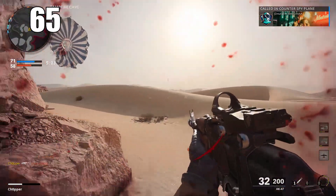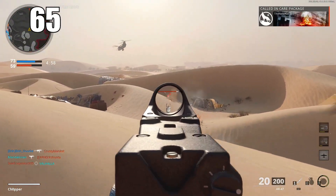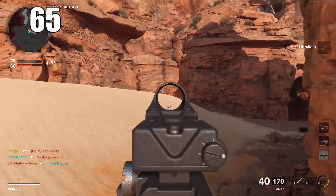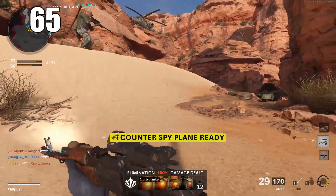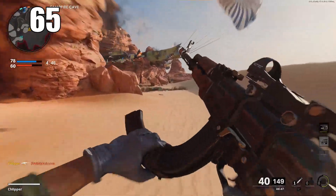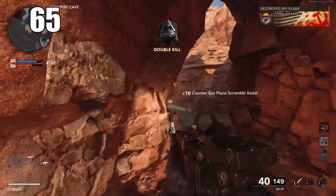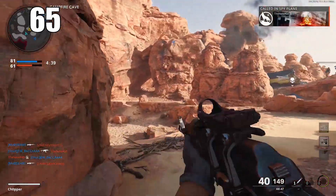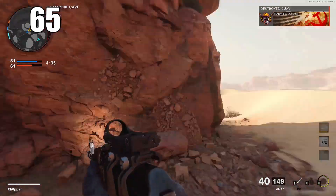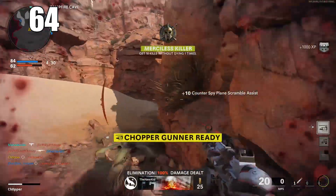Number 65: peeker's advantage is still a thing in Cold War. It's essentially a baked-in part of every Call of Duty engine where you get a little frame advantage if you're the aggressor peeking someone. The player coming around the corner will see the stationary player before that player can see them. The moral of the story is that being the aggressor is sometimes to your advantage.